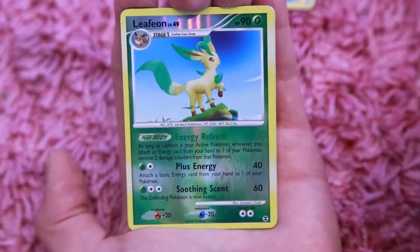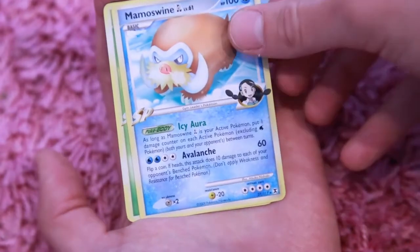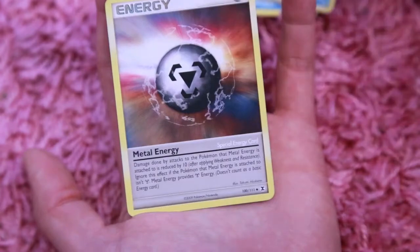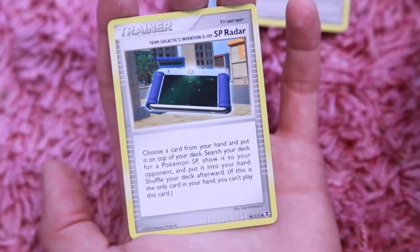A Reverse Holo Leafeon. Let me know what you guys think of this card — look at that, awesome. A Mammoth Swine. A Scyther. And a Metal Energy. And an SP Raider Trainer card.